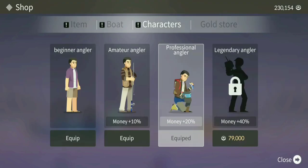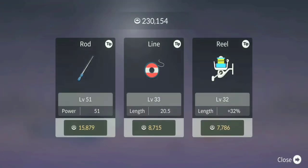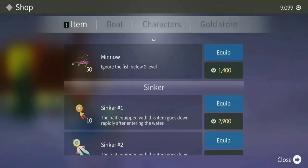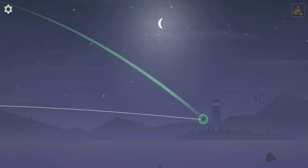Before we start our adventure, let's equip our power boat and upgrade our character - the professional angler. Let's not forget to equip the 20% cash bonus. I'm gonna be upgrading my line and reel because I'm not focusing on the rod - I'll make everything level 50 and upgrade the rod after that. Let's go to the shop and use the crankbait.